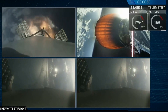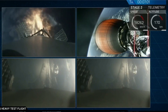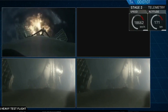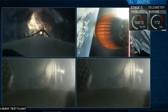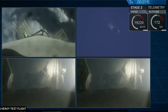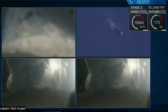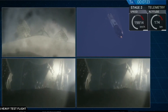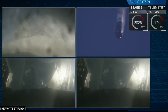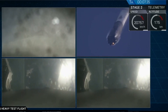The center core in the upper left of your screen performing its own reentry burn. You can see the edge of Cape Canaveral in both of the side boosters' cameras as those are coming in. Center core entry burn shut down. And even though those look very similar, those two boosters' views are actually representing different boosters. They're heading towards Earth and are about to begin their landing burns.